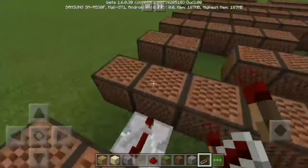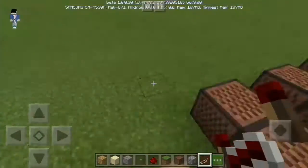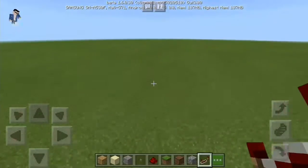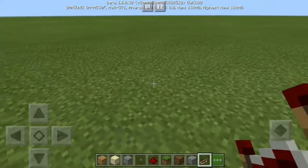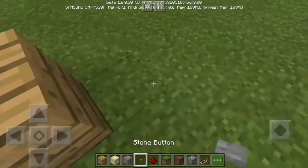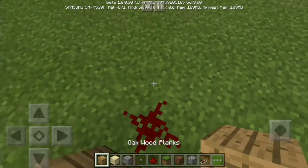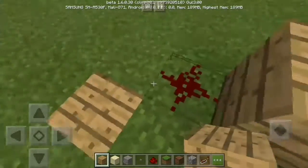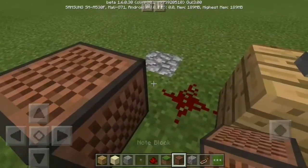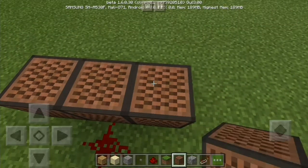If you want to know how to do that, stay in the video and I will teach you how. Just go right over here. The first thing you have to do is put down this, then redstone, then wood and cobblestone, then note block, note block, note block.